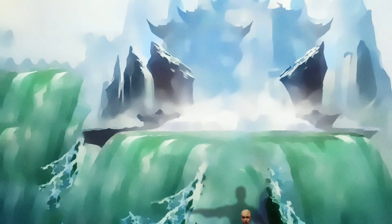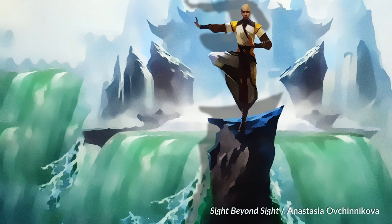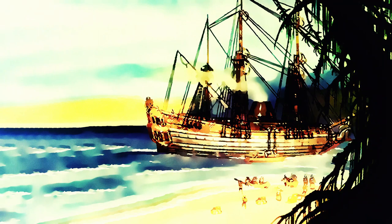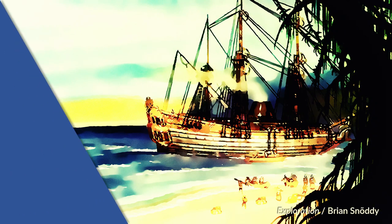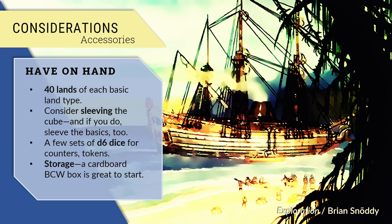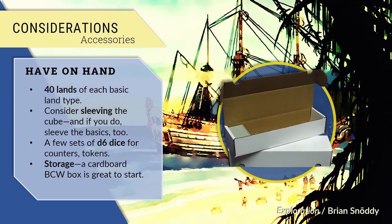We are almost done with our cube. Allow me to bring up a couple of large-scale issues that you might mull over, but that I don't want to drill down into here. First, what archetypes do you want, and how will you distribute support for them throughout the environment? How fast do you want the format to be? What power level do you want the environment to reside at? And how comfortable are you with power spikes and potentially unfair strategies? You need just a couple last things to make your cube ship shape and ready to play. Your players will need basic lands — I advise you to pack 40 of each type. Consider sleeving your cube, or indeed double-sleeving it, and remember that you need to sleeve up all those basic lands as well. Bring along plenty of dice, ideally a few sets of d6s of different colors. You may want tokens, but if you are happy going minimalist for now, just use dice.